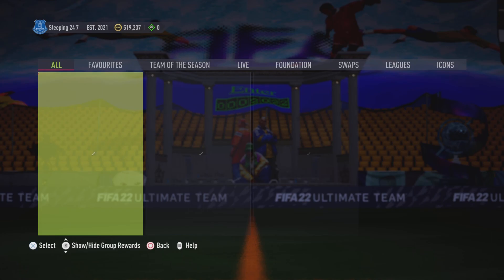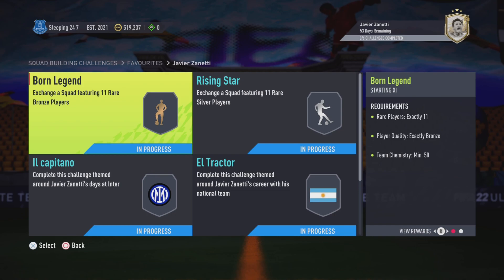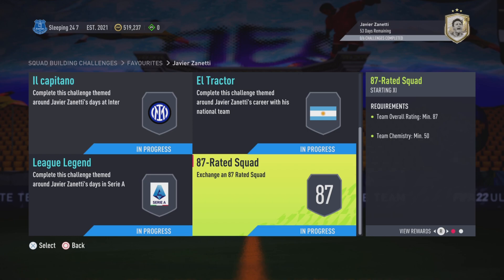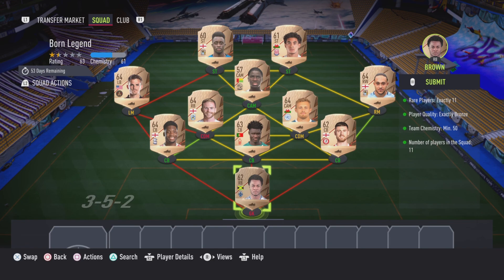Let's get into this SBC. I don't want to make this video too long today. You need six squads for Javier Zanetti: a rare bronze, rare silver like always, then an 82 with an inform, an 84 with an inform Argentinian, an 85 with a Serie A, and an 87 with 50 chem.